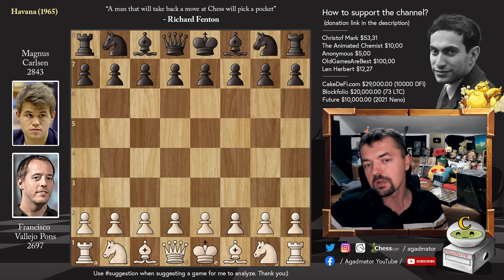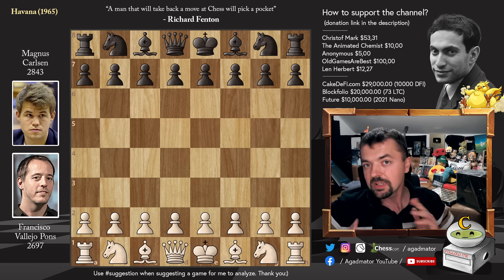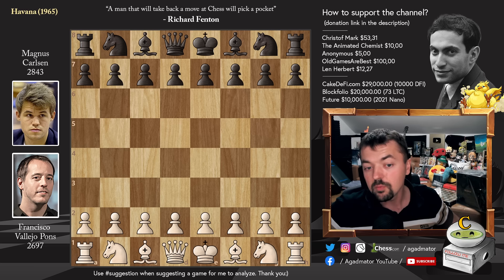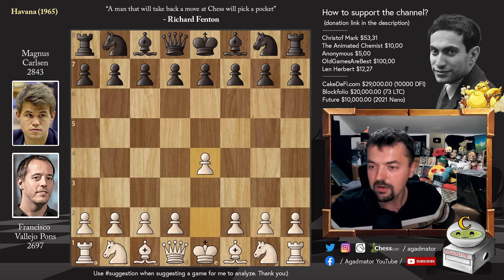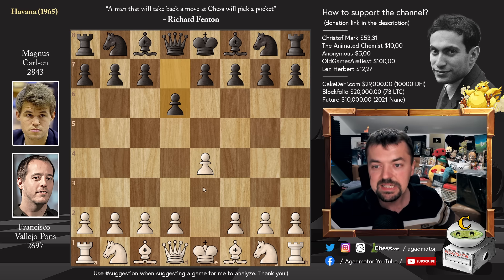But you can see how easily he will make this game look, even though the Queens get traded off right away. And it's a very short game, but just the endgame is by far superior, and how you can't just play normal moves and think you will achieve something with White. So, that being said, let's check it out. We have Pawn to e4. His opponent is the very strong Francisco Vallejo Pons, also goes by Paco Vallejo. We have d6, d4, and now Knight to f6.